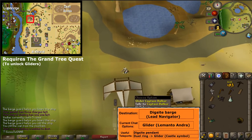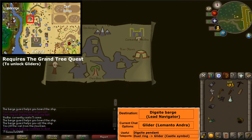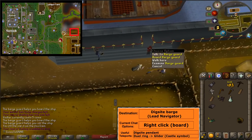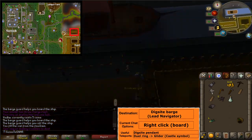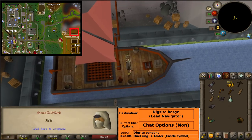Return to the barge north of the dig site. This can be done by glider, dig site pendant, or simply walking there. Board the barge. Click the up arrow twice to get the sail in the green area. Talk to the lead navigator and finish the conversation.